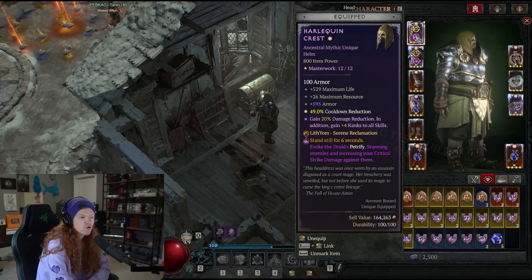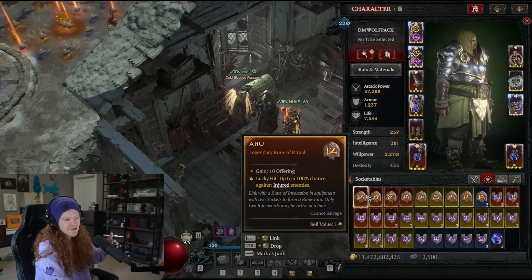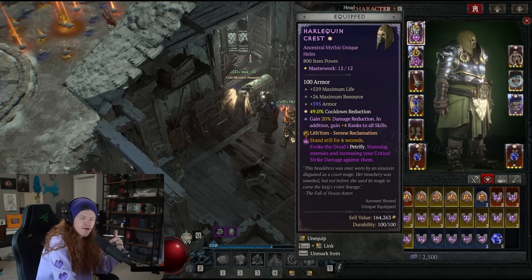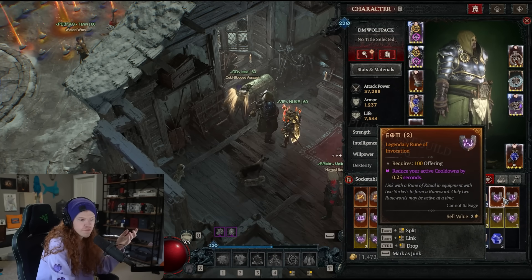RuneWords are a two-pairing effect. It is a generator spender, so you're going to put a Rune in there that generates something called offering, and the other Rune is going to take that offering and then spend that offering. When you're spending the offering, it has a variety of different effects that you can do.